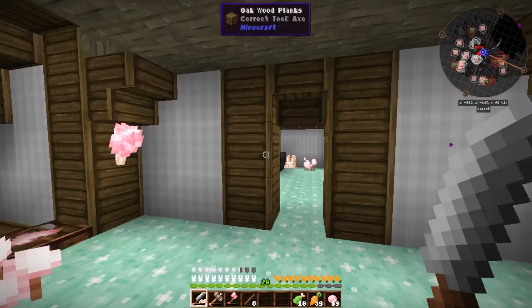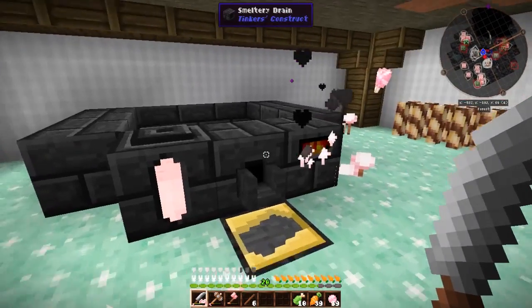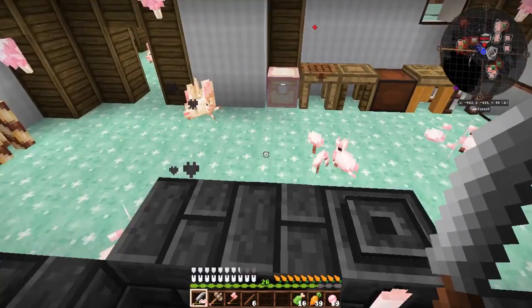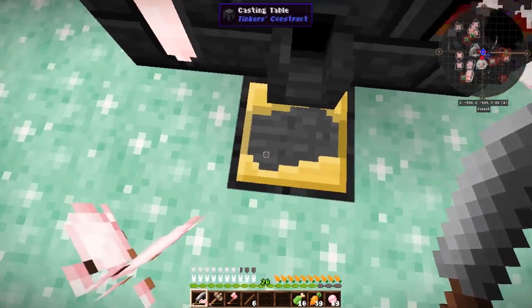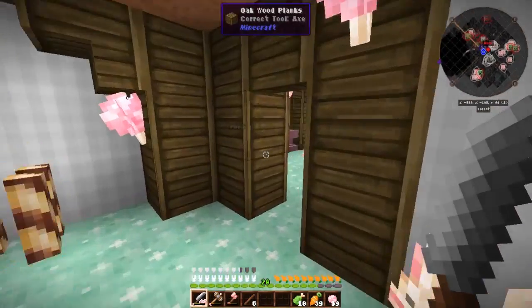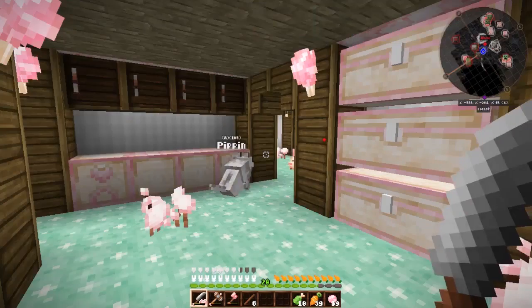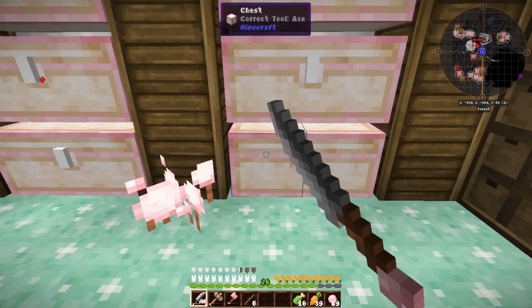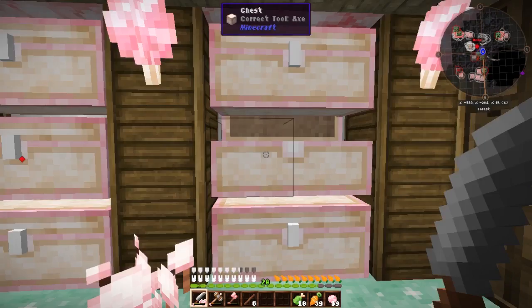I may have gotten a little bit busy with the Tinkers Construct mod. And this is amazing because you see, I put the ores in here and it melts them and they come out here in the form of an ingot. I had like 7 gold ores in the last episode and I've managed to turn that into 12 gold ingots. I went mining some more and it's just so much gold, which is amazing.